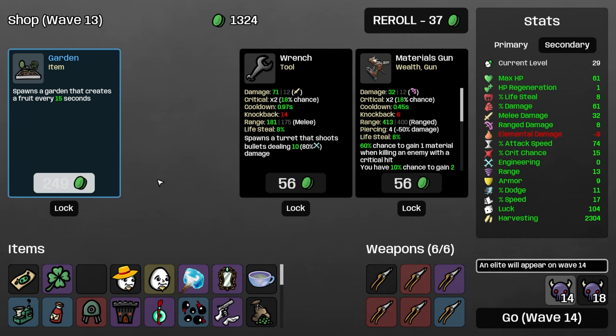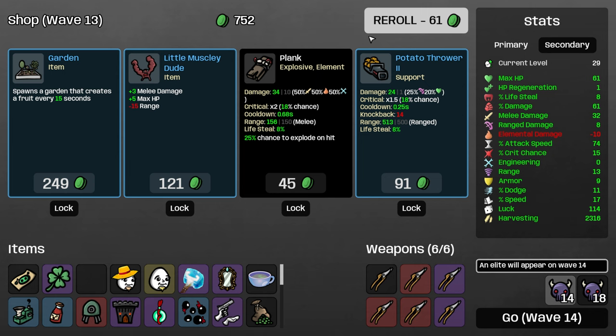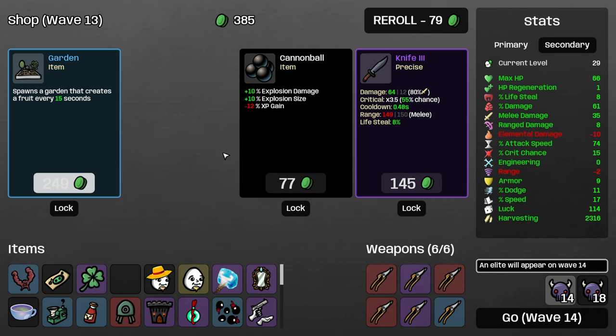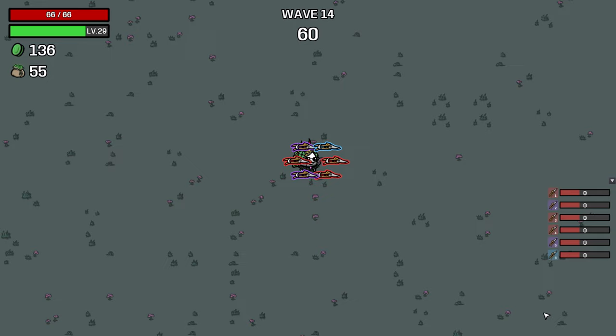I'm gonna stop taking gardens now. Take a pruner, lost duck. I know the hose exists — where they are, who knows. Let's just take another garden, it's fine. Wave 14 elite — I think we should be fine. I think we'll do enough damage now just from the amount of stats alone we have.